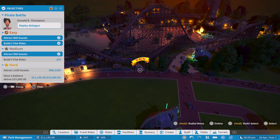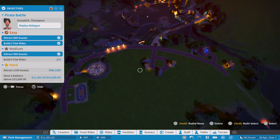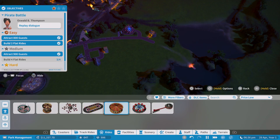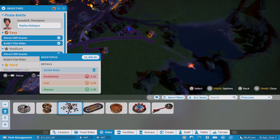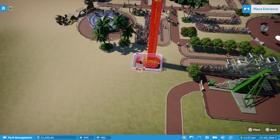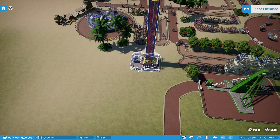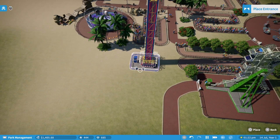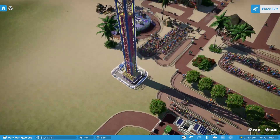The game is broken up into 3 modes: sandbox mode, which is quite self-explanatory; career mode, where you are dropped into a pre-built park and given increasingly hard objectives to get either bronze, silver or gold rank; and my favourite, challenge mode. This is basically sandbox but you have limited money. Some of the parks and challenges in career mode were interesting and the dialogue between the characters is surprisingly well done. It's a nice way to change up the pace.